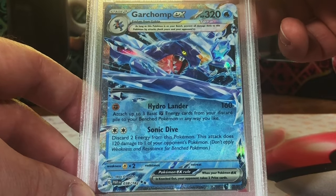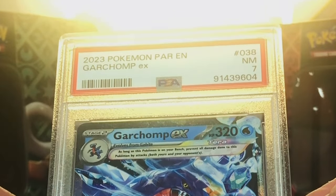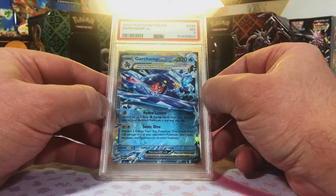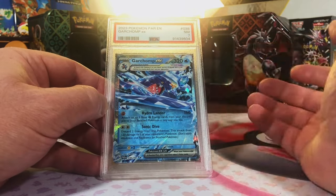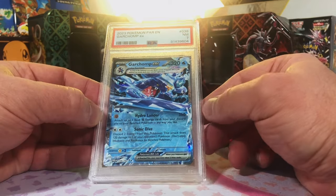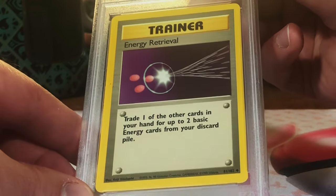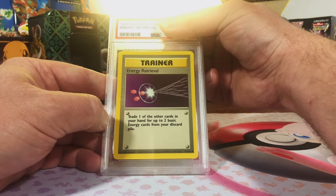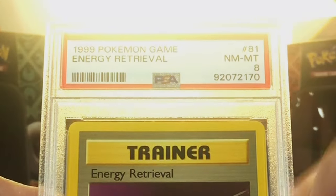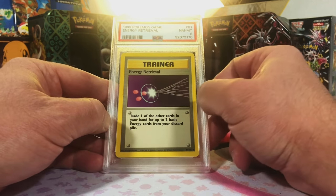Garchomp EX, Paradox Rift — let's slap a 10 on it. I think this is the first one I actually don't agree with — should have been at least an 8. But hey, it's just an EX, we'll take what we get. Energy Retrieval, Base Set Unlimited — another vintage. I'm thinking an 8 on this guy. Near Mint 8 — I was right. I love the old trainers, the nostalgia factor in them.